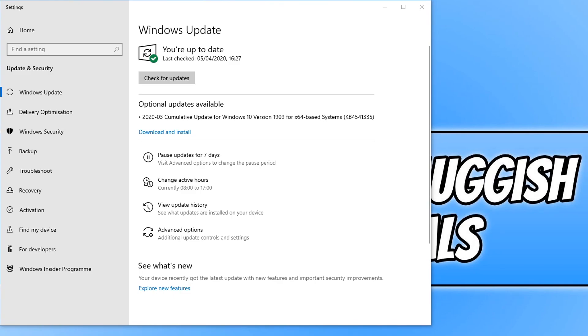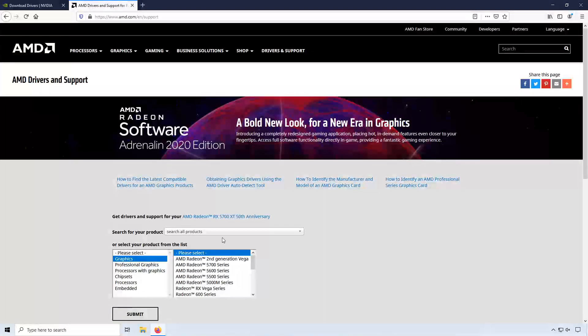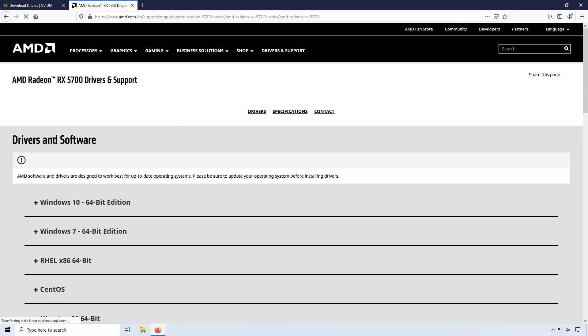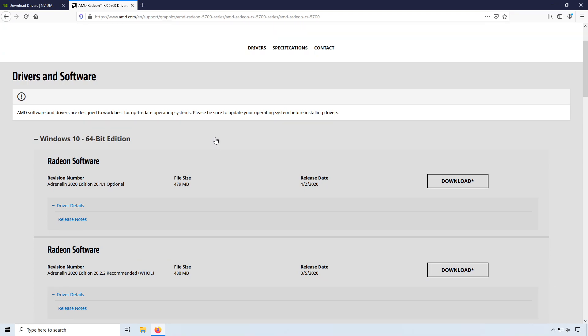If you are still struggling with lag, frame drop and all that sort of stuff, then don't panic because the next thing we want to do is make sure we have the latest graphics card drivers installed. This is very important because if you have out of date graphics card drivers then you will encounter some problems. I will put the links in the description below for AMD drivers and the Nvidia drivers site. On the AMD site, you need to select graphics and then select your graphics card. You then need to select your graphics card again and go submit. You will then get the option to choose Windows 10 64-bit if that's what you have, or download the 32-bit version. You can then go ahead and press download and follow the setup.